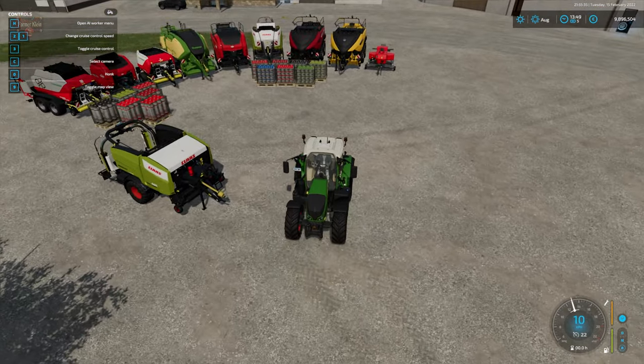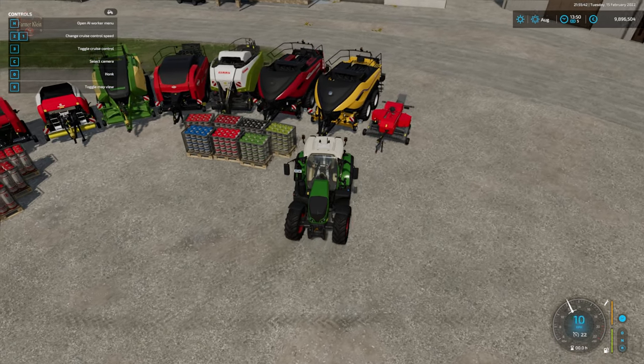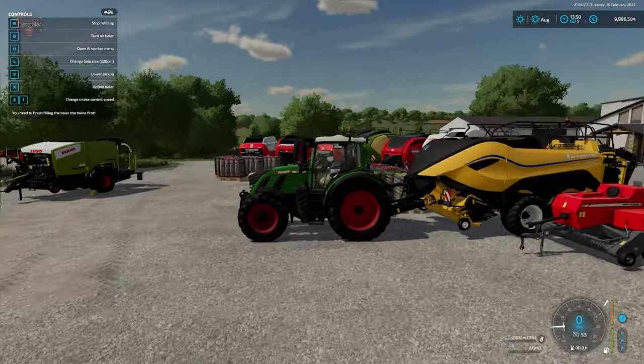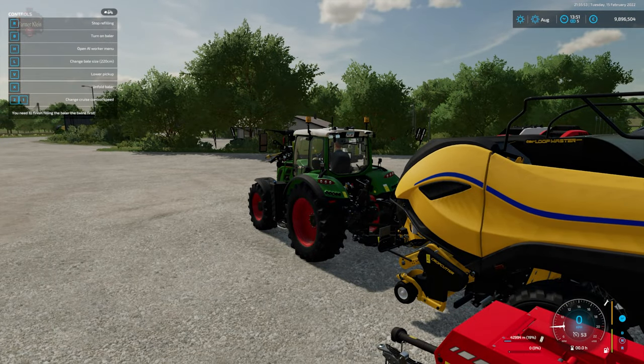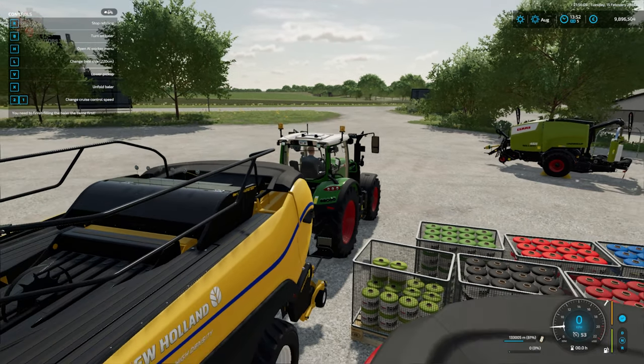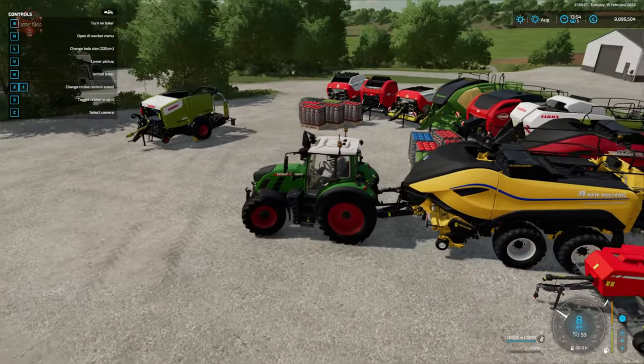Balers, on the other hand, are going to hold different quantities depending on the baler. Take a look at the New Holland one here — we're going to hit R to fill. You can see we are now filling our baler with twine. We do not have to match the brand of twine to the brand of baler, but if you want to do that you can, because each brand that has a baler also has a brand of twine. This particular baler is going to hold 216,000 meters worth of twine.